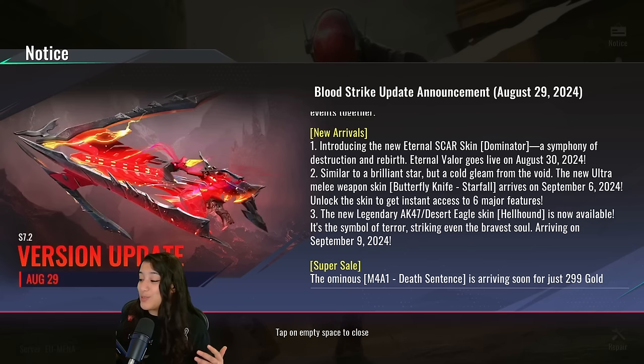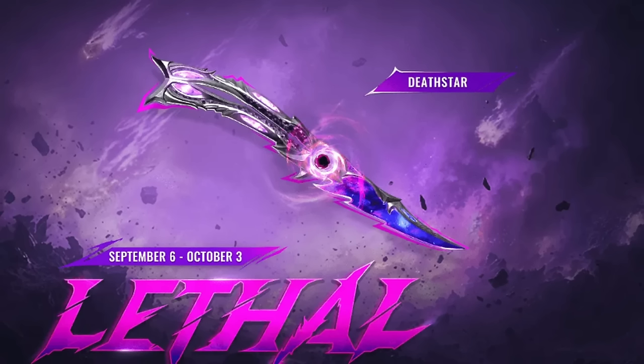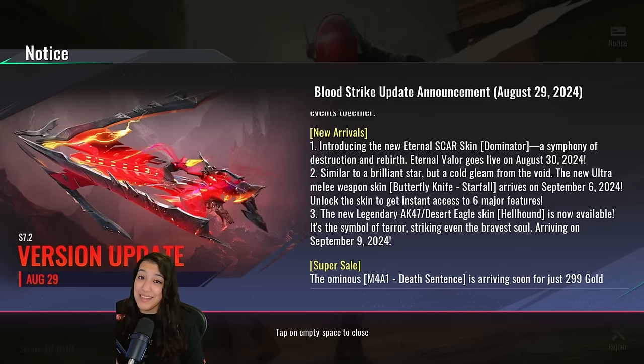Up next we have a new butterfly knife skin called Starfall Dead Star — I'm not entirely sure of the exact name, but we have a teaser for it. This thing looks extremely clean. I really like the Synthwave butterfly knife we already have in game, but this one looks next level. Are you guys going to cop it or drop it? Let me know in the comments below.